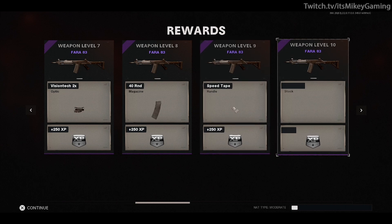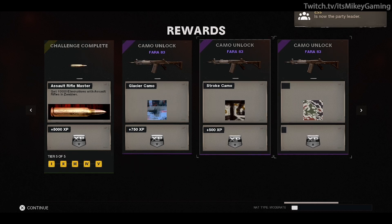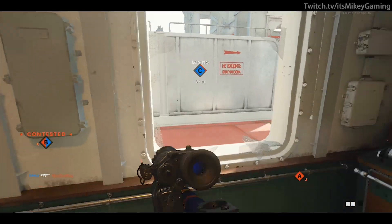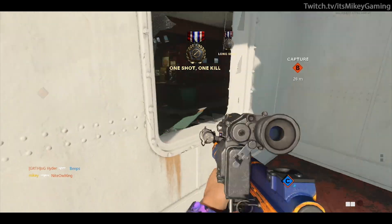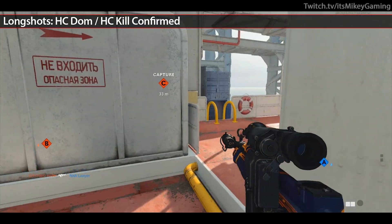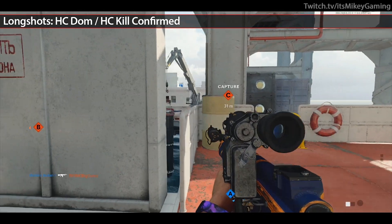Once your Pharah is ranked to 50, not only will your challenges be unlocked but so will most attachments, and you'll stand a better chance in public games. My scorestreaks from here on out are the Spy Plane and Counter Spy Plane — those are the two we need for Flora, so why not run both? Very simple, doesn't distract you from the goal of getting gold camo.